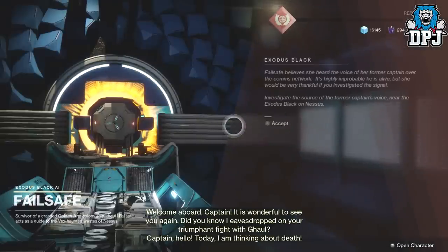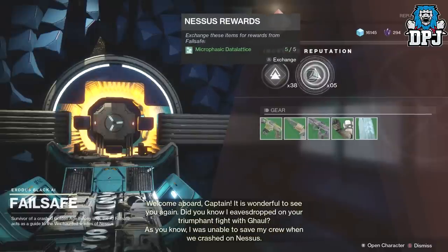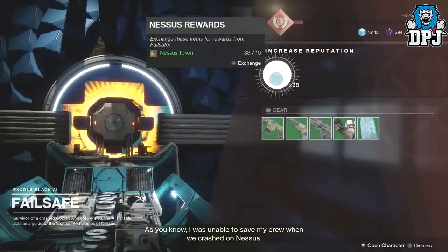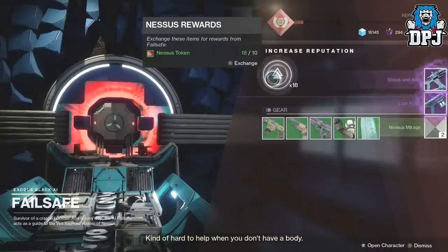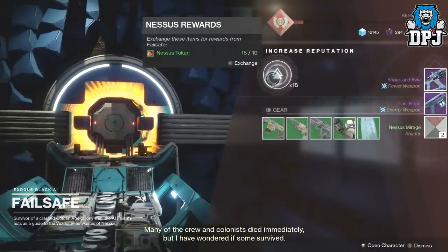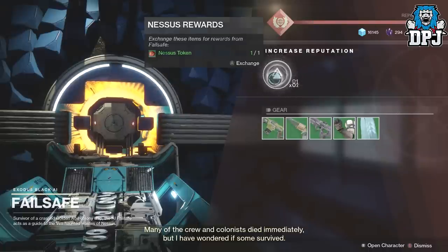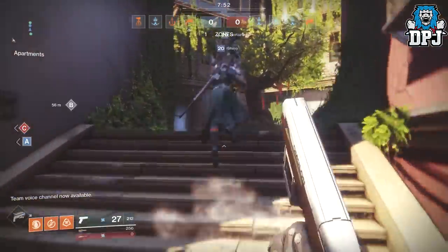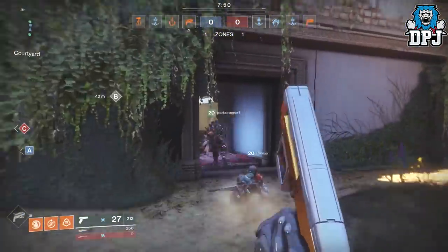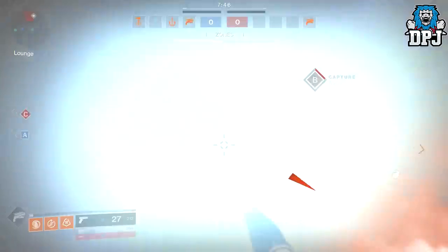Guys, go ahead and get this Last Hope. Like I said, it can drop from the Failsafe engram on Nessus — a planetary Nessus engram. I also got it from an engram from Hawthorne for ranking up our clan via doing PvP. I think the main place you can get this is from Nessus, though you can probably get it from legendaries from the Cryptarch as well, but I haven't had one drop there yet — so if someone can confirm that in the comments that'd be great.